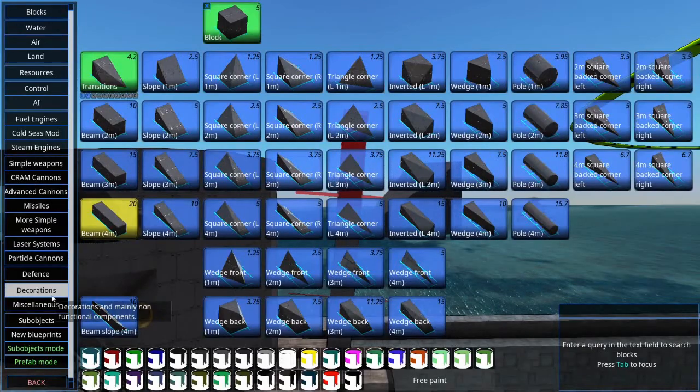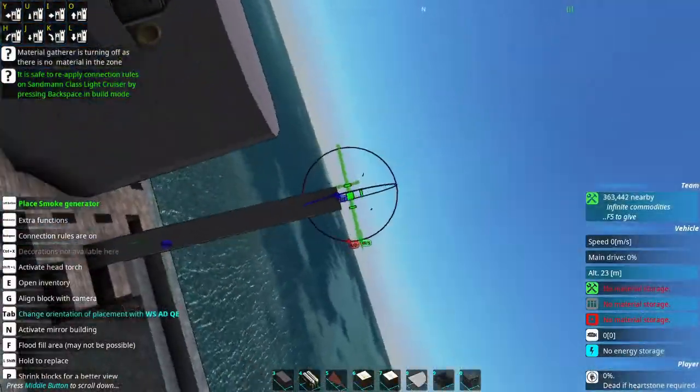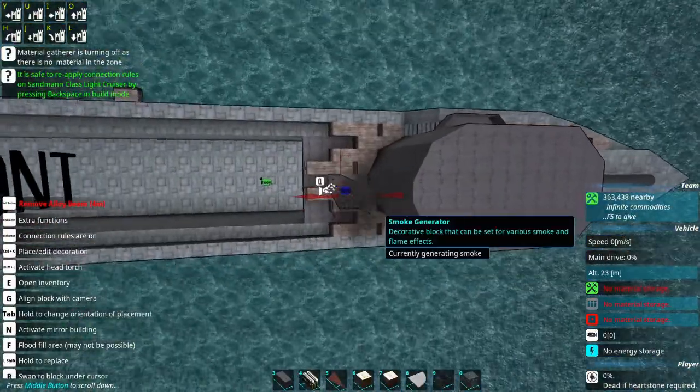So let's see here — I want to grab decoration: Smoke. There we go. Alright, now I'm going to add a new decoration — I want a Boiler.